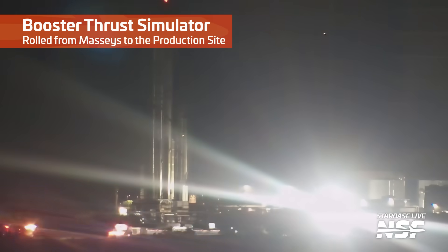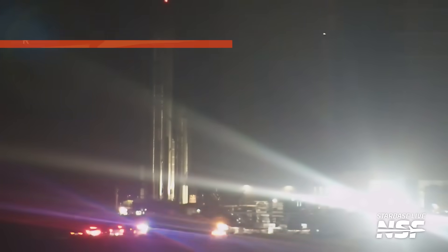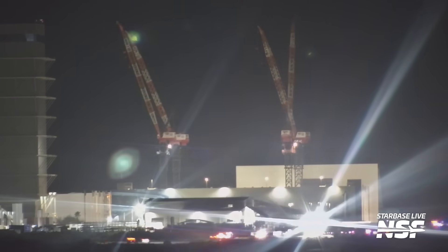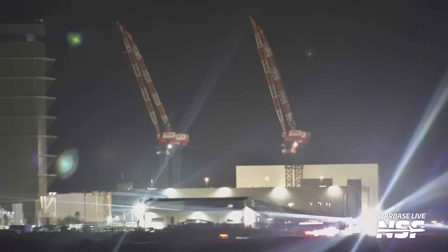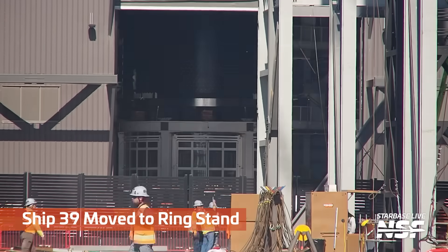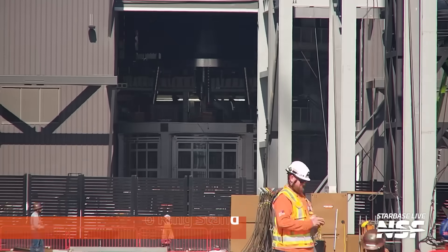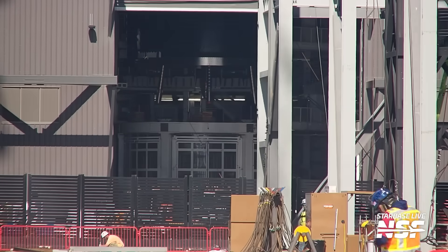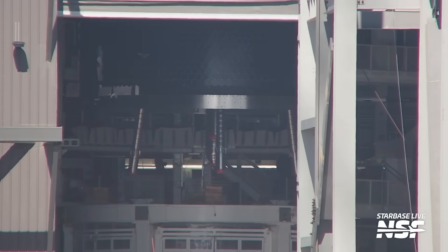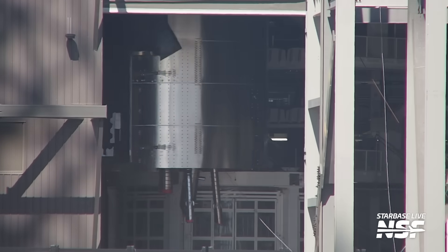It did its job and they're getting it out of the way to make a better launch pad. No love lost — it's not even really spilt milk; it did its job and got launches done. There was the thrust simulator. Here's the ship going to the ring stand. Those are the transfer tubes — downcomers — we saw those go into that jig and then they've been installed in the ship. That's really cool.